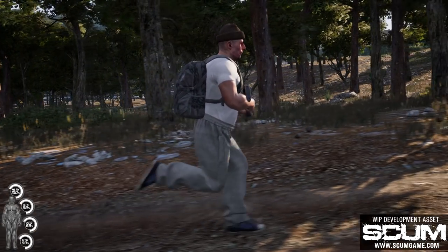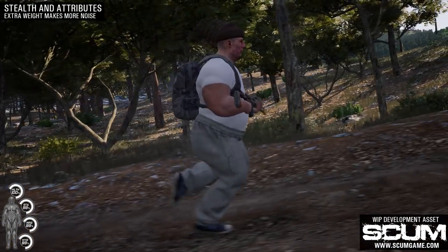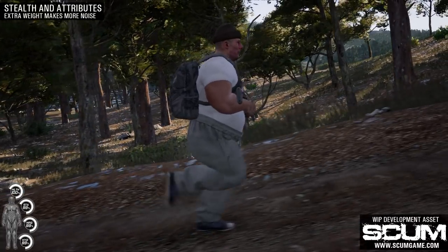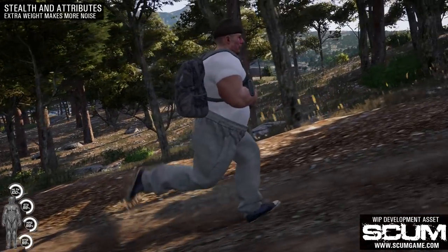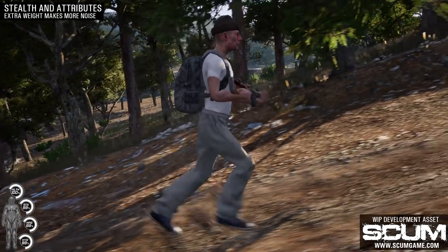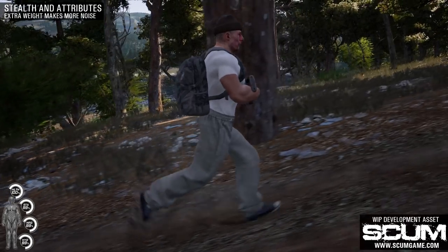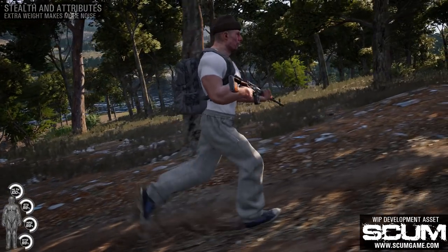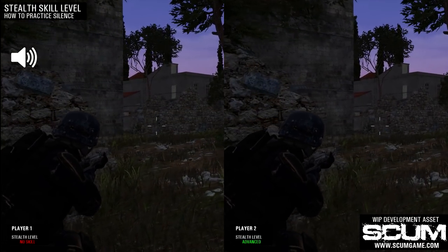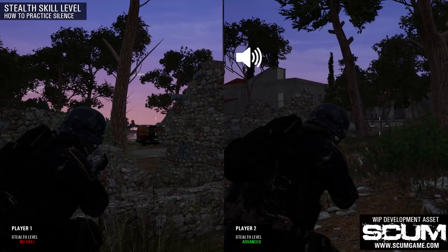The next step is to factor in the overall weight of the character. This system is fully dynamic and it's linked directly with the character's metabolism. All things that influence body mass are taken into consideration, like fluid or food intake, for example. The larger the body, the more noise it will make. Finally, the last thing taken into consideration is the actual stealth skill level. The higher the skill, the better you silence the noise that your character makes.